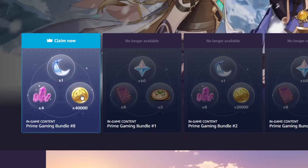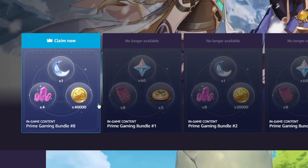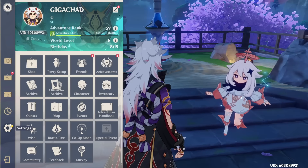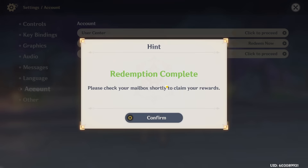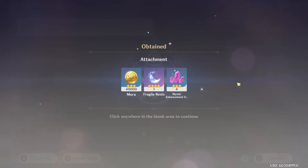As of right now, you can get a Fragile Resin, some Mora, as well as a bit of Ores. I'll have a link down in the description below to get you to this page. Once you're there, all you have to do is click on the Claim Now button, and then you'll have a code that you can copy. Once it's copied, you can redeem it like any other code — just go to Settings, go to your account, and paste the code. Then check your mail and all the rewards will be there.